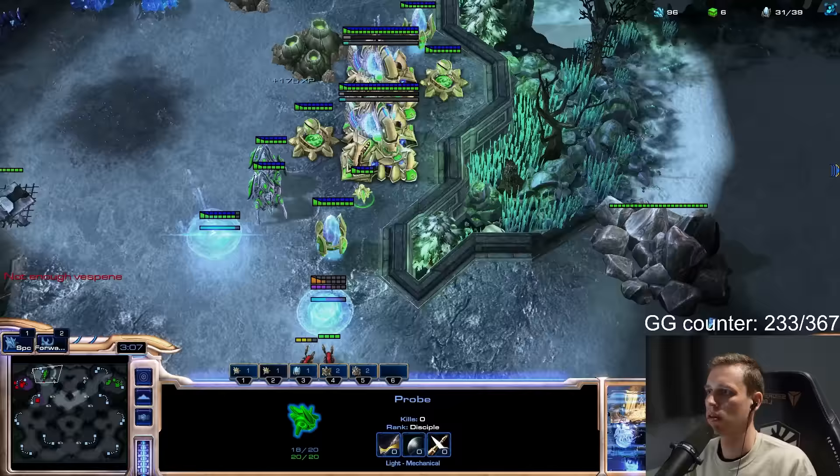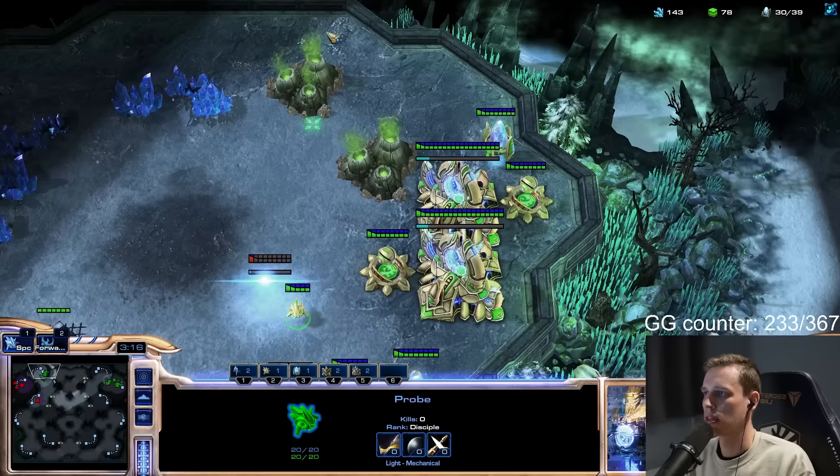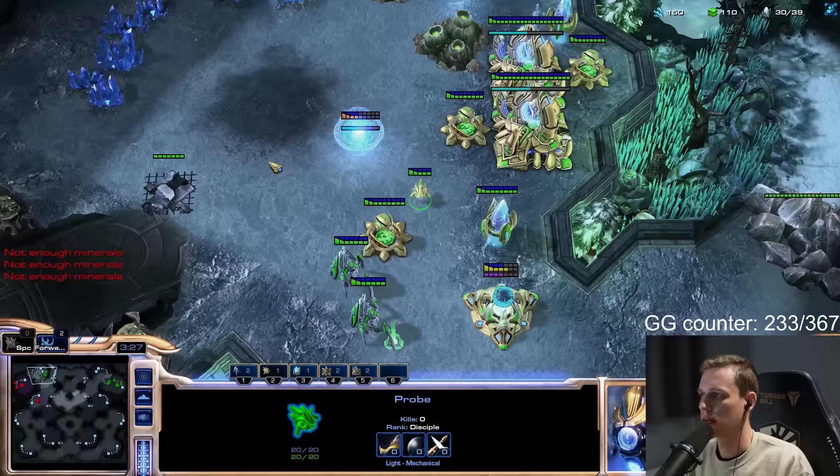He's link-flooding. Alright, we need to stop making stalkers — start spreading out cannons like crazy. Very far apart. He's going to make banelings. Only cannons, only cannons. We also need more spread-out pylons — just more cannons and pylons at the front. We want to have extra pylons so he can't depower us.